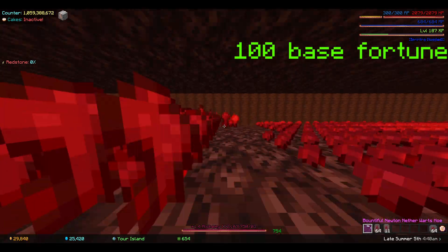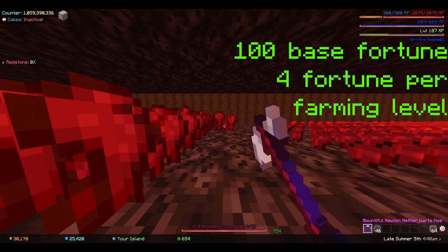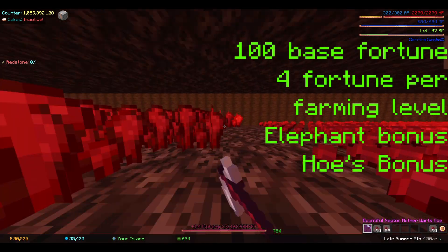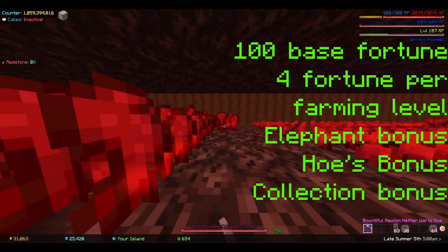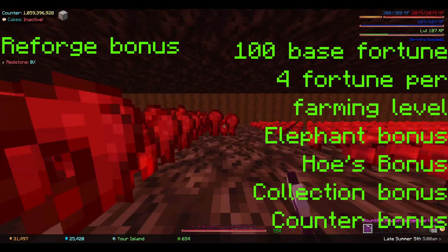You already have 100 base farming fortune, then 4 farming fortune per farming level. Whatever your elephant's bonus is. The percentage bonus of your hoe: 10 for tier 1, 25 for tier 2, and 50 for tier 3. The collection bonus of the hoe, the counter bonus of the hoe, and your Blessed/Bountiful bonus.